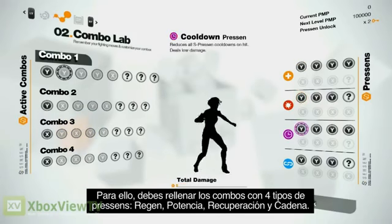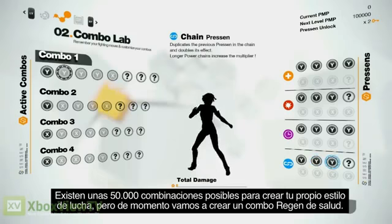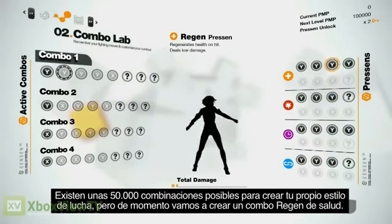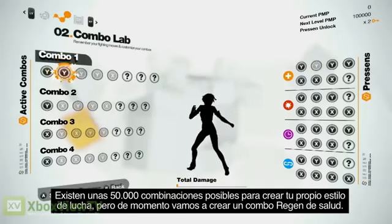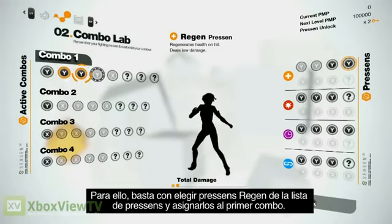The four Presence types are: Regen, Power, Cooldown, and Chain. There are around 50,000 possible combinations to create your own fighting style. For now, let's create just one health Regen combo. All we have to do is pick Regen Presence from the Presence list and drop them into our first combo.